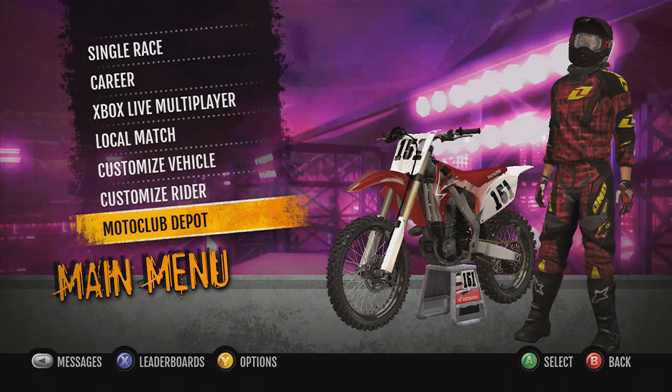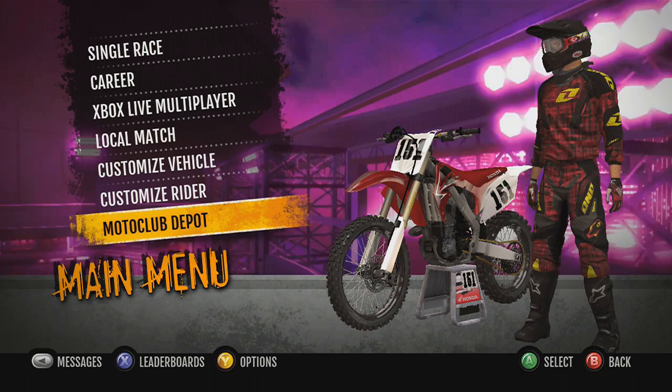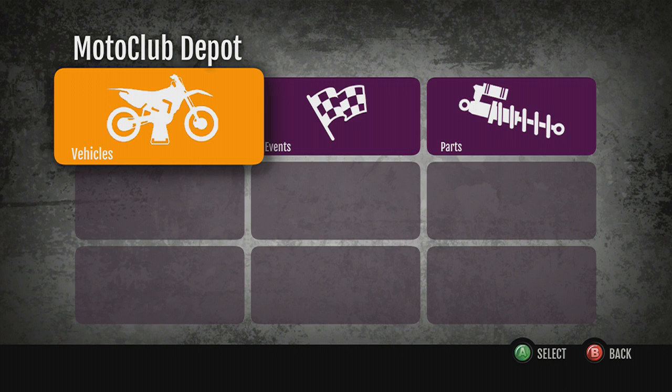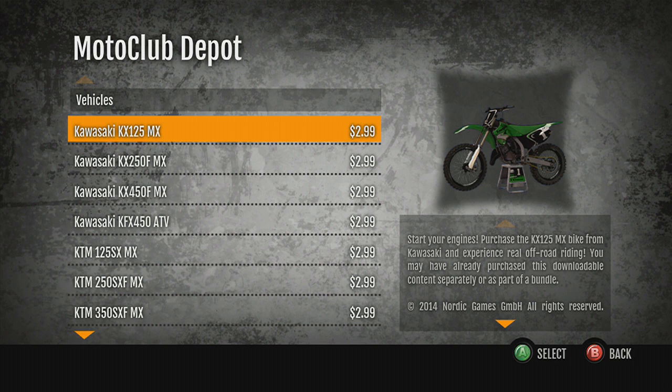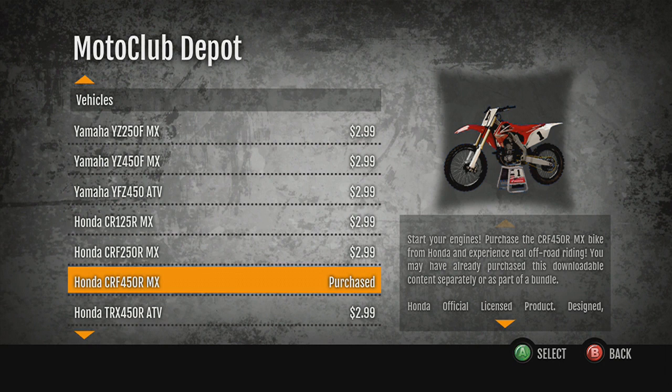I had someone asking in the comment section to see what the Moto Club Depot looked like, so I figured we'll open this video by checking it out. There's not a lot to see, to be honest. If you don't have the game and were curious, this is what it looks like. You have vehicles, events, and parts. In vehicles, you can buy skins - they're basically the actual correct manufacturer skins.